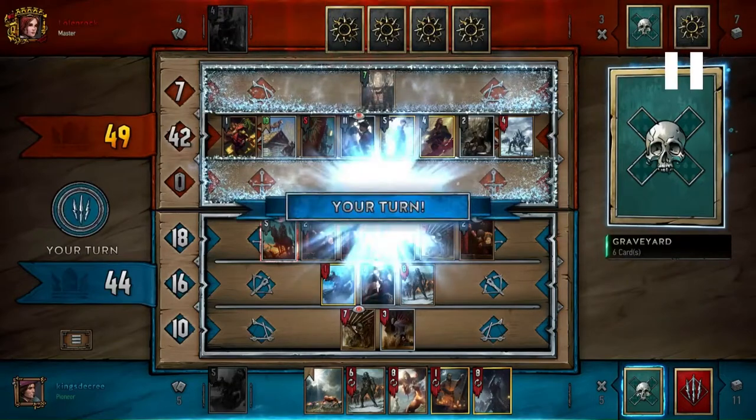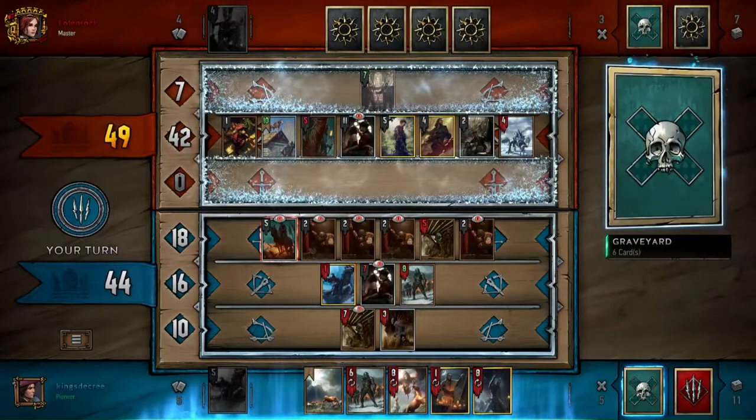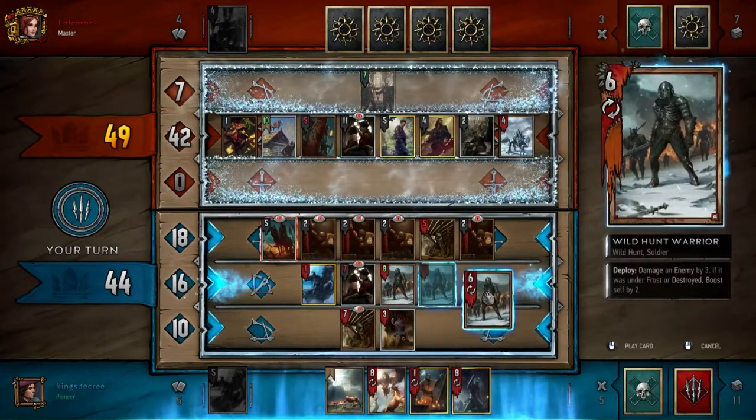I think that's why when Skautael was really big, gold weathers also went up — because everyone was playing Skautael and gold weathers were a natural inclusion since their golds weren't necessarily lending to any particular archetypes very well, not like in the case of Nilfgaard which I think is the most well-designed faction in the game.